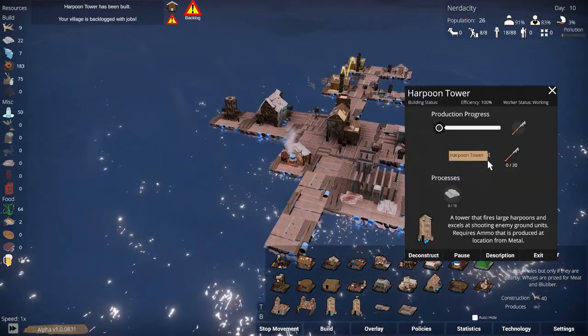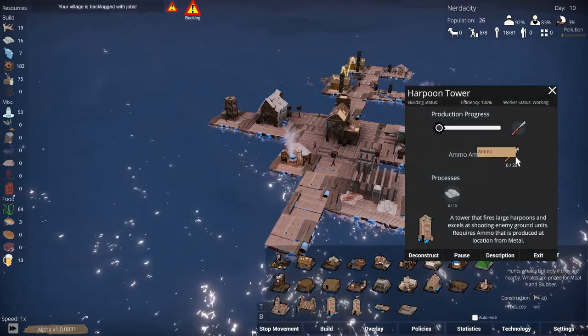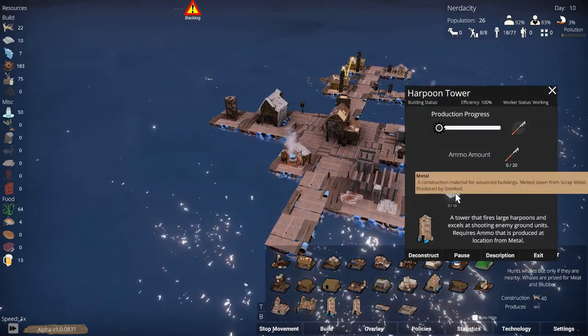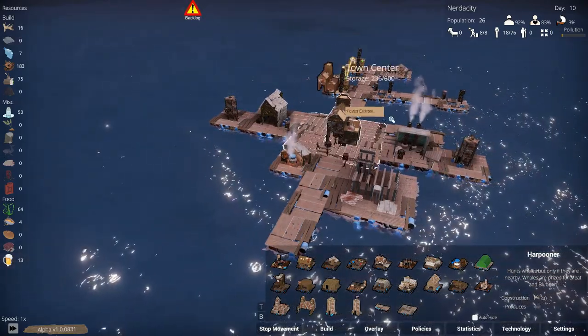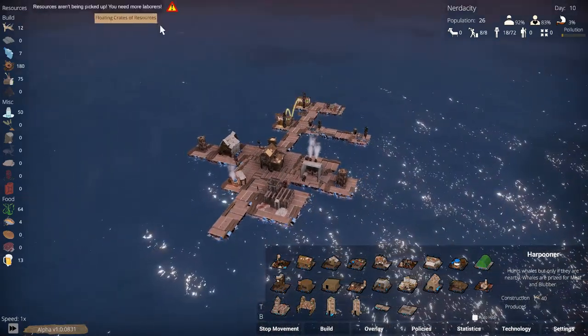We built a harpoon tower - very nice. But we don't have any ammo. We need ammo, which means we need some metal. Let's see what we have over here.